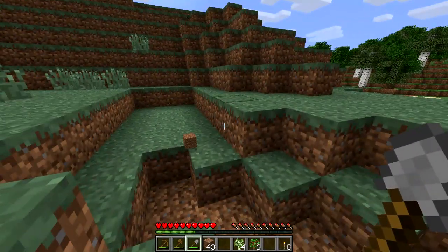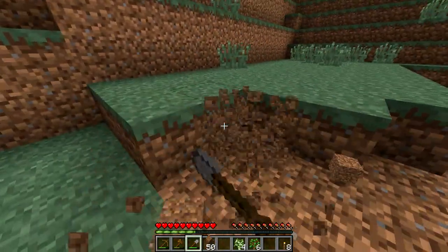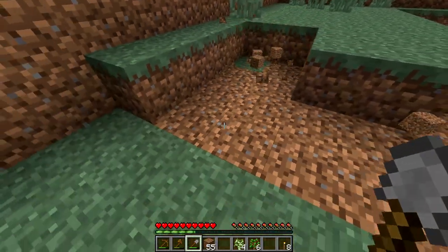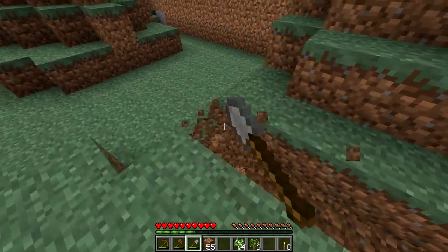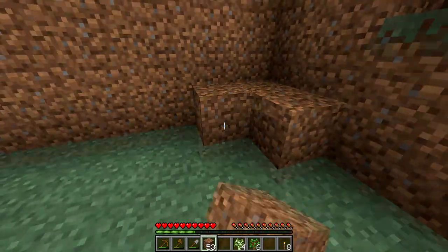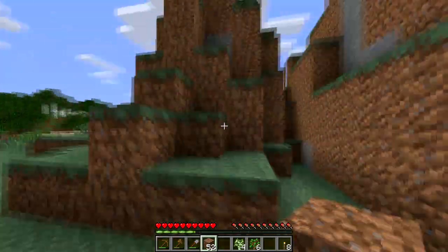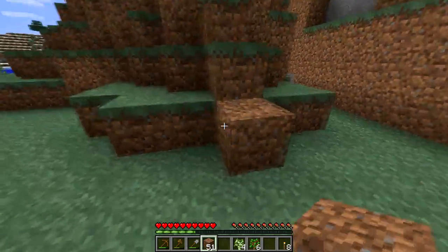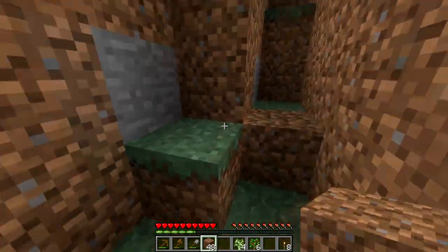I don't know exactly what we're going to make here. We'll have to get rid of this layer of dirt as well. This looks a bit odd here — let's fix this. That might work — it's very flat. We'll put that there, and this and this. Let's cover up this stone.